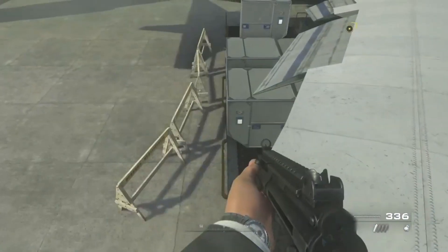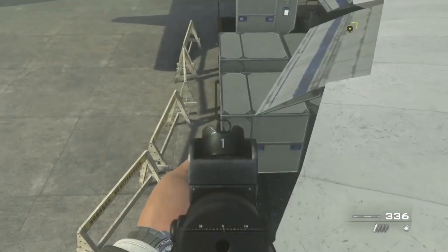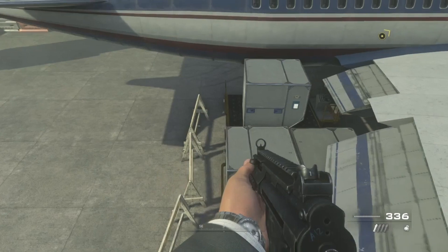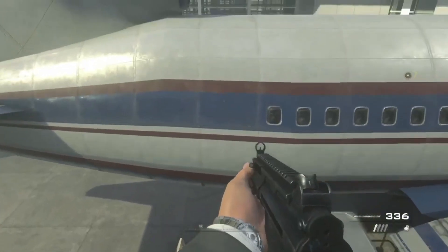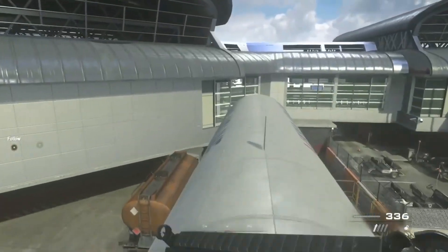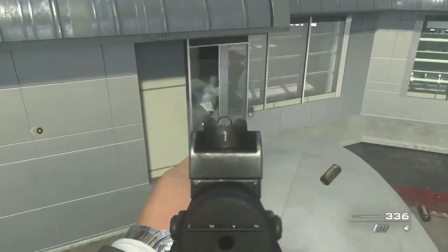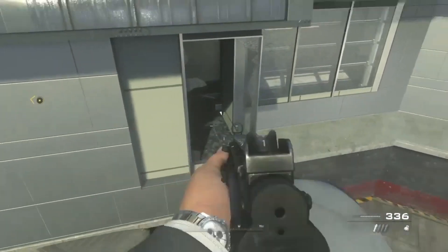After that, you guys want to follow the barrier and you are going to be jumping on top of a higher barrier, so make sure you guys be aware of that — jump on top of the higher one. Then once you're done with that, you guys want to jump to this other airplane. Now once you guys are on this other airplane, you guys want to go all the way to the front of the airplane.